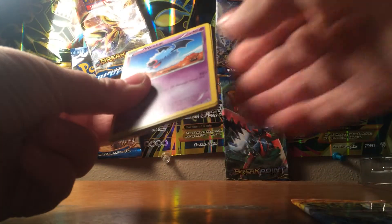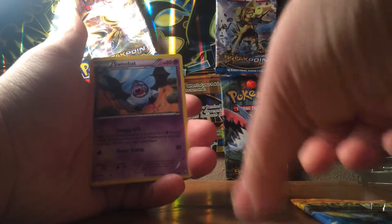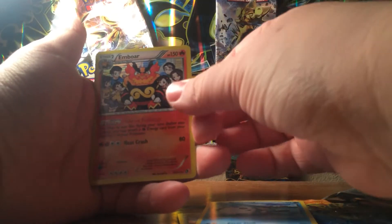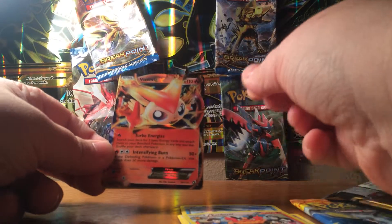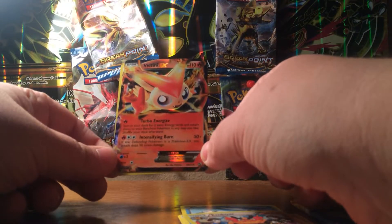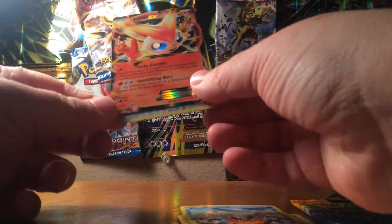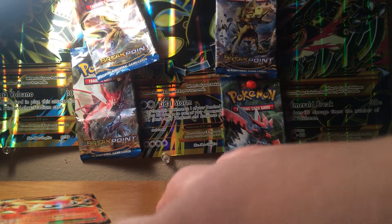We'll do Legendary Treasures. I might have saw something in the back there. We start off with Audino, Riolu, Swoobat, Gothita, Minccino, Heatmor, Emboar — we got a holo and we got a Victini EX! Not really sure if this guy is any good. And for our rare collection we got a Cinccino.